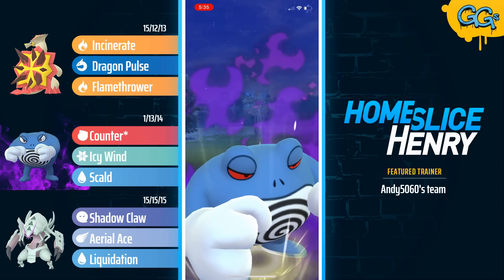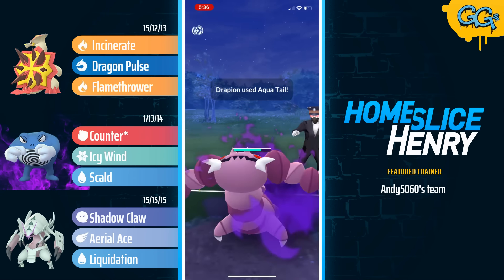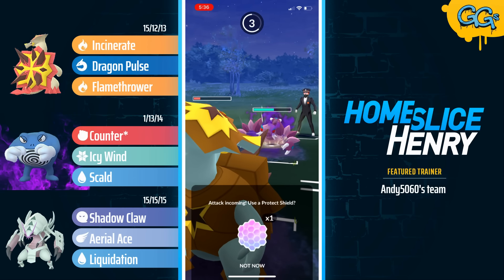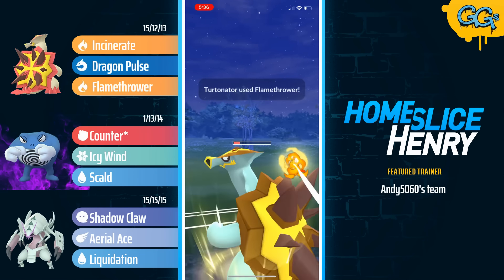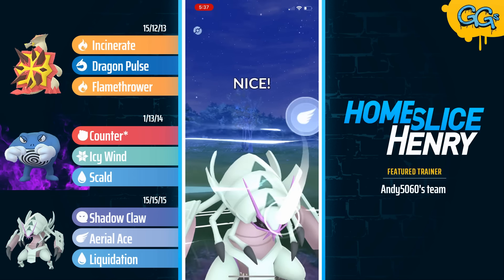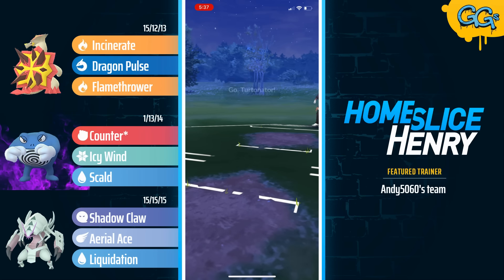An Icy Wind is shielded by the opponent to preserve some HP on the Poliwrath. A Scald connects. In the back we're going to see Turtonator, so the opponent is running the classic Poliwrath Double Dark Poison team. They go for Aquatails — Aquatail does hit for neutral but XL Turtonator has some bulk. They fire off the Crunch but Turtonator still doesn't care. At 100 energy Turtonator fires off the Flamethrower — that deals decent damage and the opponent commits a shield, but they won't get to another Aquatail. Flamethrower number two picks up the knockout. Back in comes Poliwrath, but it's completely walled. Aerial Ace gets Poliwrath to fractional HP and Galissapod takes the win.